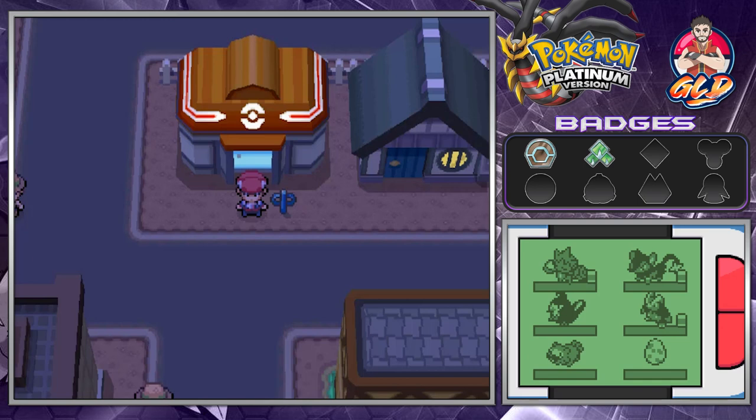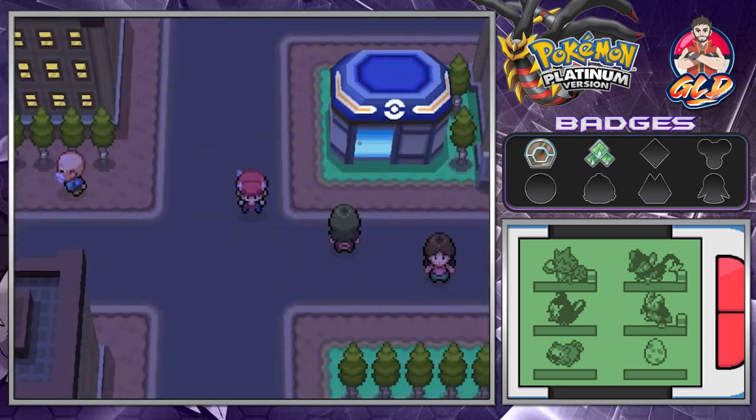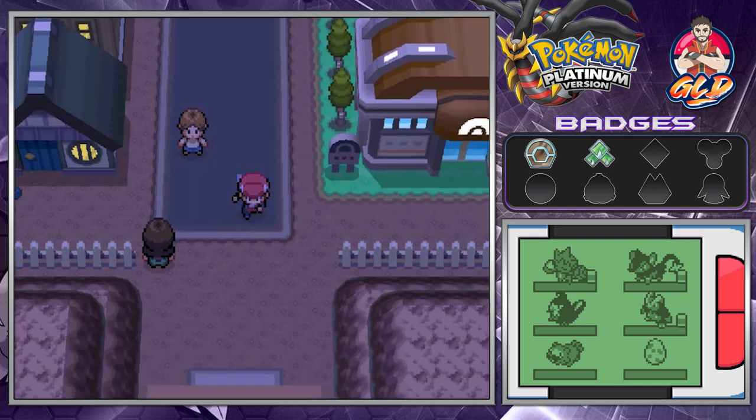What's up, guys? It's me, your badass host, Draven, and welcome to another episode of our Pokemon Platinum Walkthrough. In our last episode, it got a little scary — I didn't like it. But we caught ourselves a Rotom. I don't even know if it's a Legendary or anything like that. Later on it becomes a very useful Pokemon.